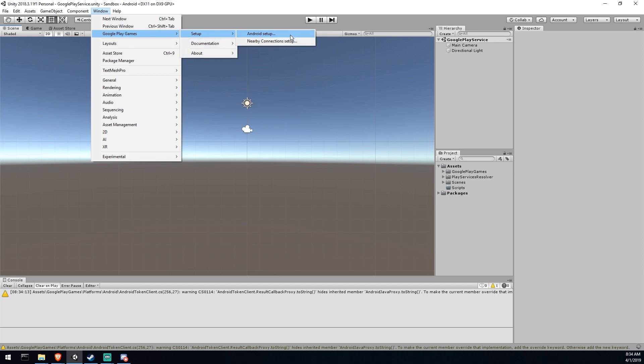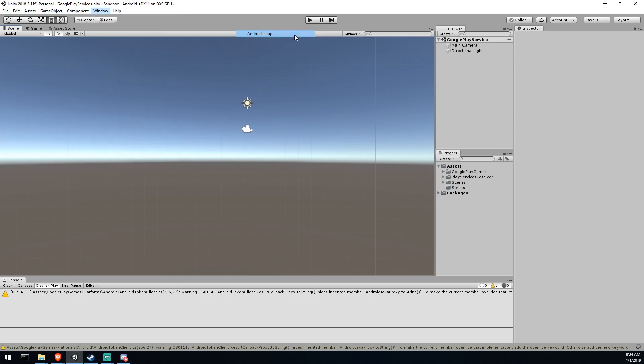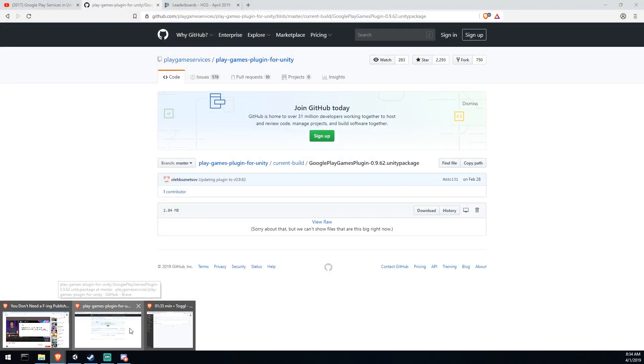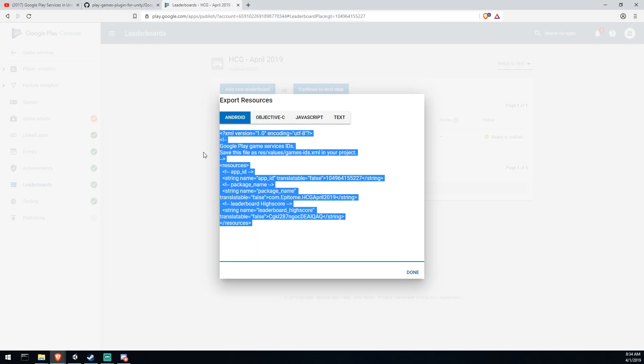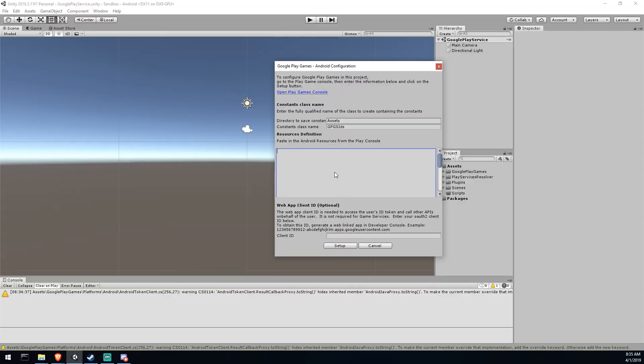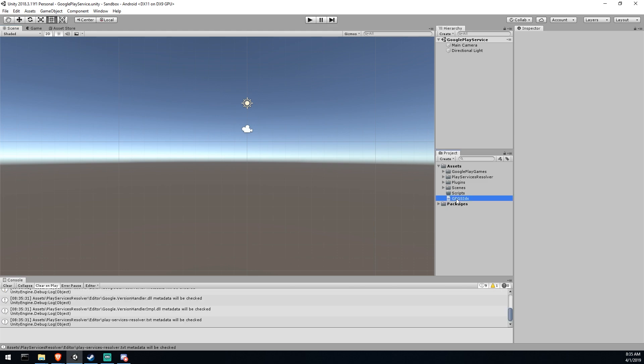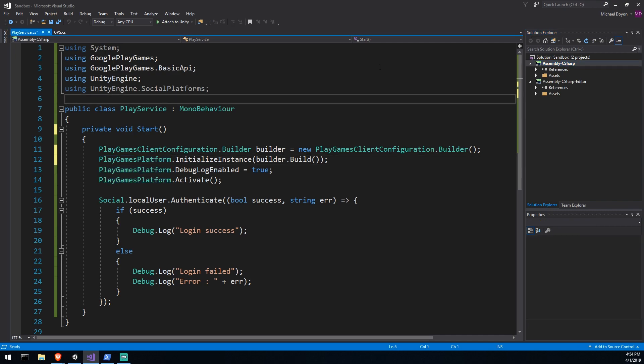You'll know the import worked if you go to Window and see 'Google Play Games'. Click on it, go to Setup, then Android Setup. Here you can paste all the resources from the previous step. Paste them in and click OK — it will confirm that everything is linked and fine. If there's an error, stop and fix it before continuing. It will also generate a class containing constants that you'll need.